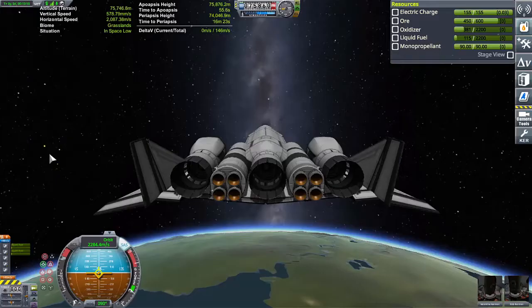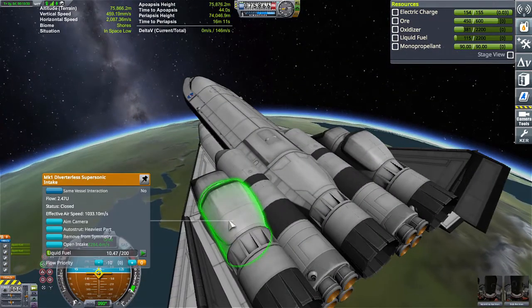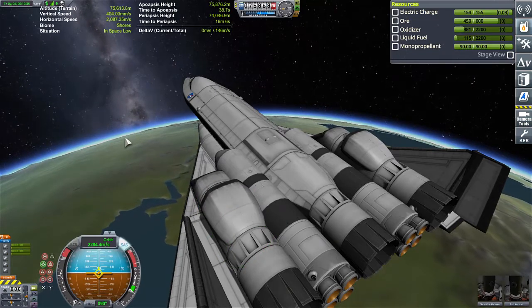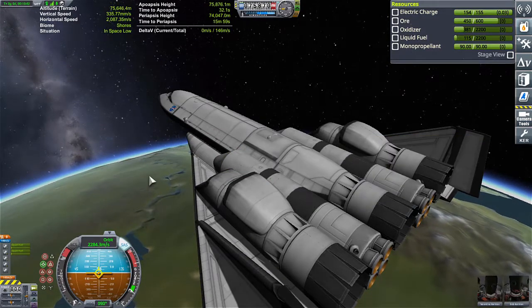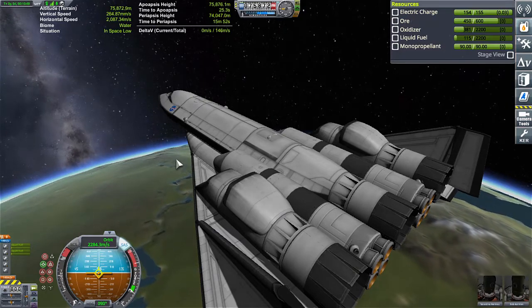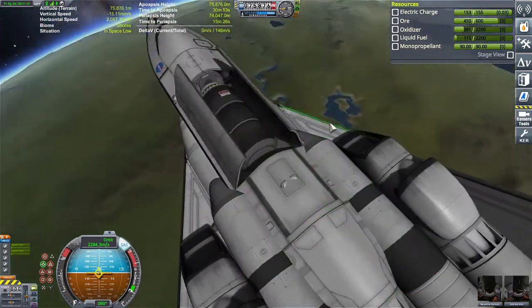Nice, we're in a good orbit. We have a lot of oxidizer though — it looks like we've burned up about 200 liters of liquid fuel. So if anything, I would add more liquid fuel or take away about 200 liters of oxidizer — that would actually aid our ascent because we wouldn't weigh as much. Alright, let's do some quick maneuvers and test out the RCS.